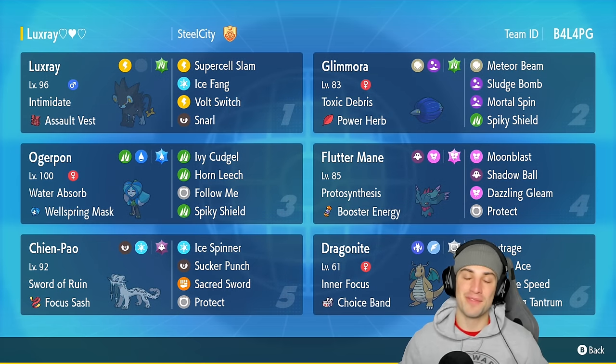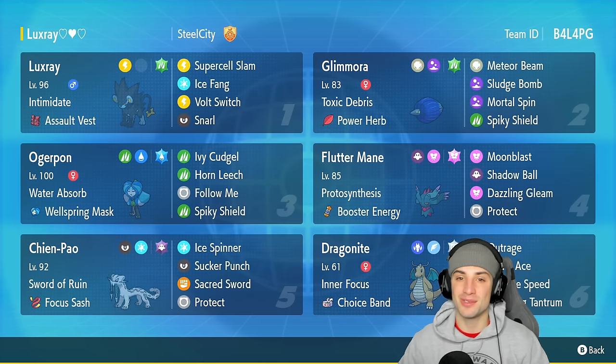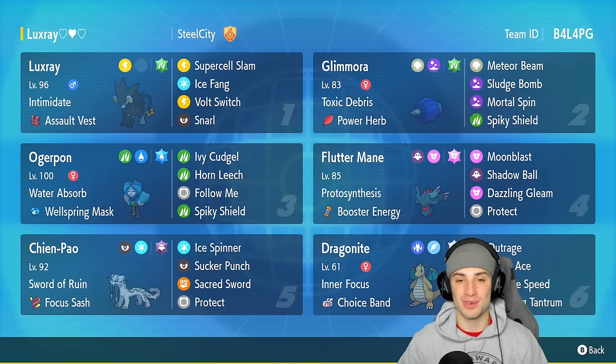Solid little team here with Luxray — cannot wait to use it on the ranked double ladder. If you want to rent this team yourself, the rental code is at the top right hand corner. If you enjoy today's video, make sure you leave a like, and if you haven't subscribed yet, get on that — it takes two seconds and really helps me grow as a content creator. Without further ado, let's hop into match number one showcasing Luxray.